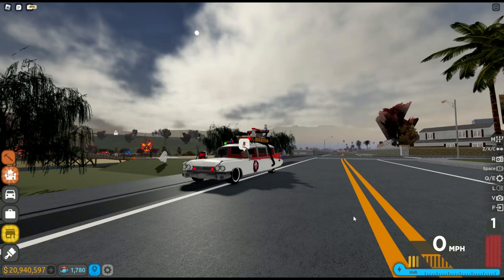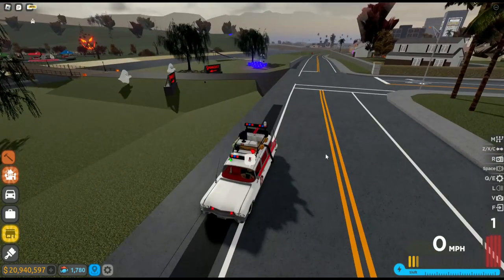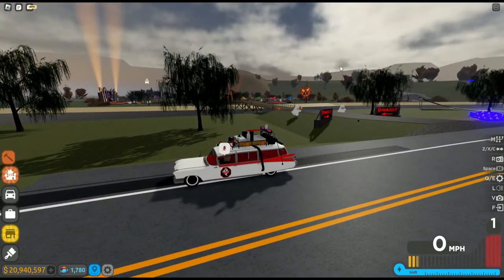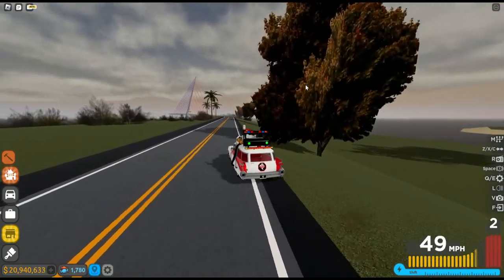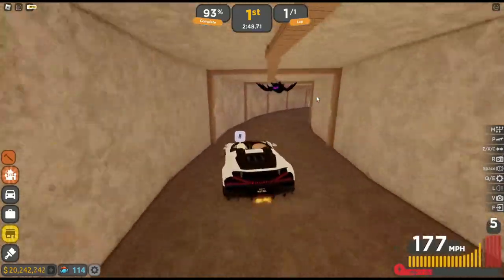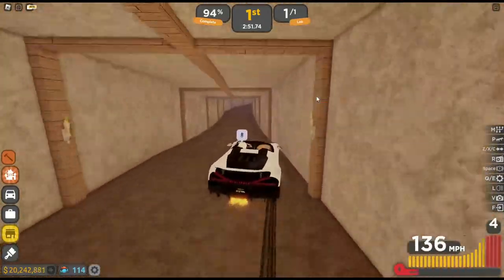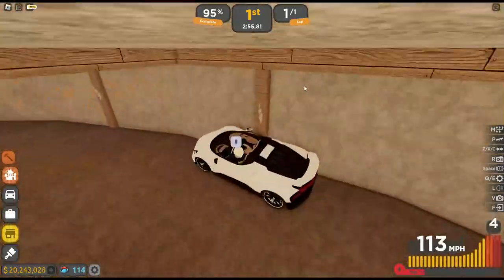Welcome back to another video. Today we're going to be talking about the best ways to grind candy. The first method is doing the Halloween spooky race — you get 125 candy per race and each race lasts about three minutes.